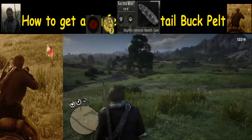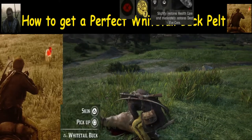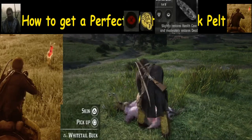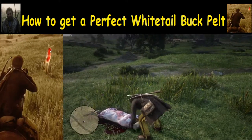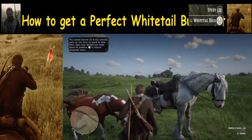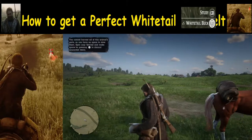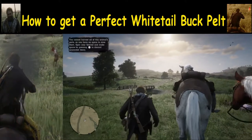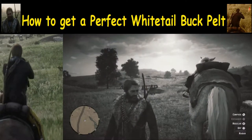Now that we've shot the buck and it's on the ground, we need to determine whether or not it still has three stars and is good for a perfect pelt. Look at the left side of the screen to see exactly where that shot came through and how effective it is. I'm using the Springfield rifle, but that's not the only way — you can also use an arrow. The Springfield rifle is however a little bit easier.